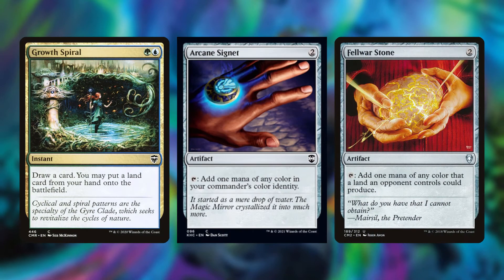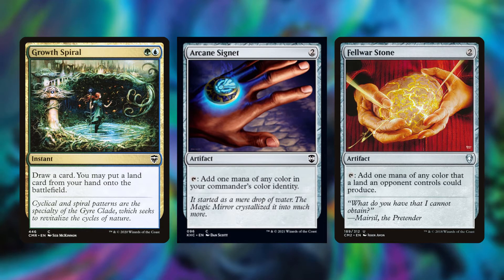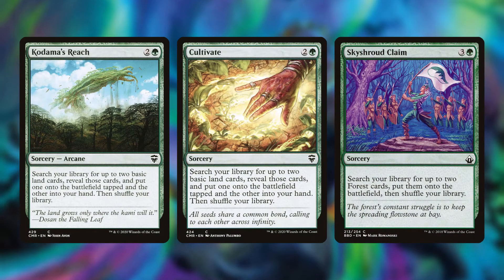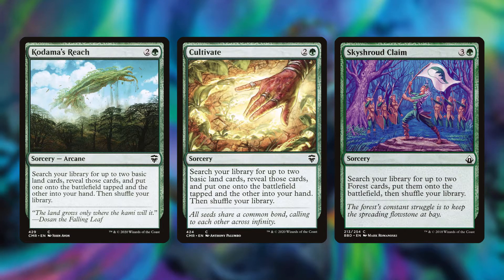Then we have Growth Spiral, Arcane Signet, and Fellwar Stone — great low-to-the-ground pieces. Growth Spiral is not a mana rock, but the other two are. Then we have Kodama's Reach, Cultivate, and Skyshroud Claim. Skyshroud Claim is in the deck for the same reason as Three Visits — it allows us to fetch our Triomes, Shocklands, or Dual Lands.